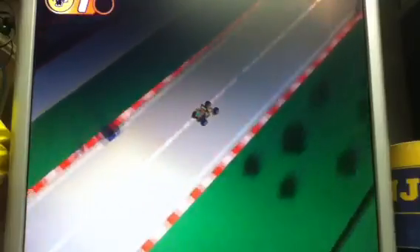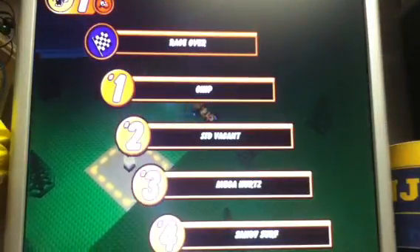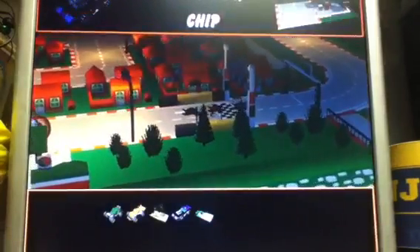On the top part of the screen you can see the number one and a blank space — that's where your power-up will be shown, and any future power-ups you get during the race. We won both races.